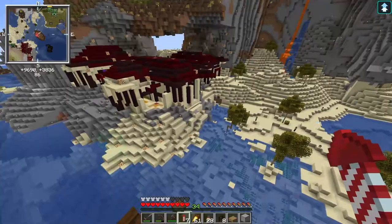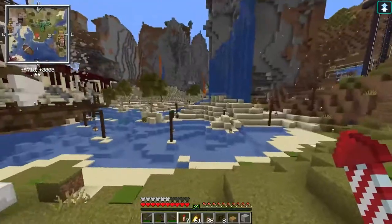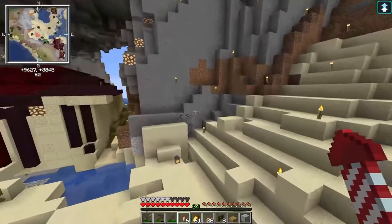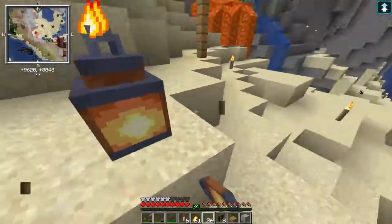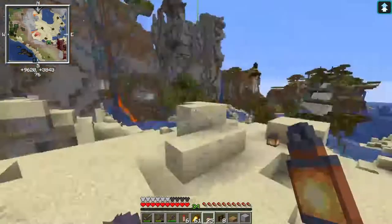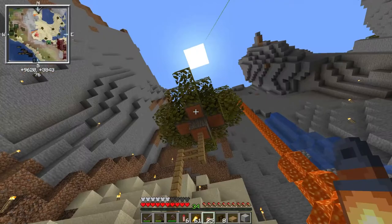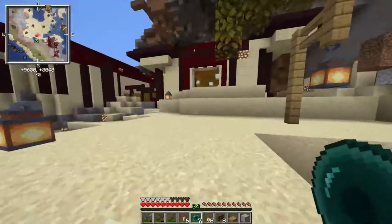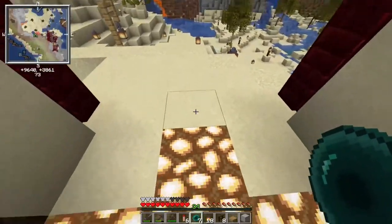We're gonna develop this area a little bit more. I just like not having torches everywhere. This area looks great — I'm ready to build some trees over here. But right now I'm gonna get rid of some more torches, then we'll build our first tree. This is just how we're gonna do it for now. Apparently those are acacia and all of those are oak. I think what we're gonna do is build a little pathway — we'll probably do that this episode.